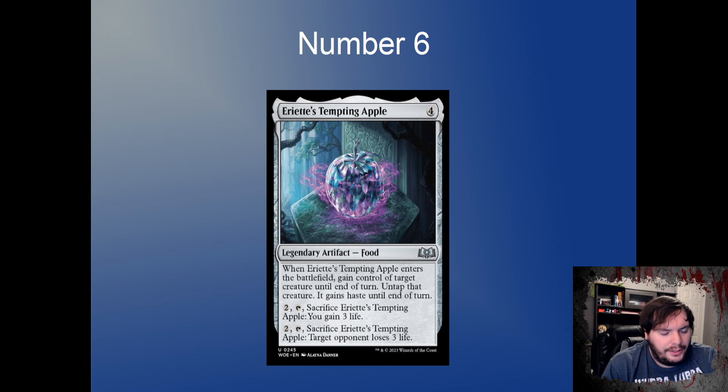Number 6 on my list is Tempting Apple — a zero-drop artifact Food. When it ETBs, gain control of target creature until end of turn and it gains haste, then untap it. In a Karn deck, maybe against the mirror, you could use it to take their Cityscape Leveler and smash back. Against aggressive decks you can sack it to gain three life. The drain-opponent-for-three mode is probably never relevant in a Karn-based stack.